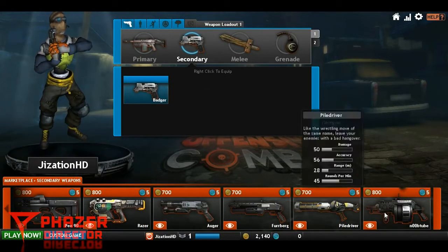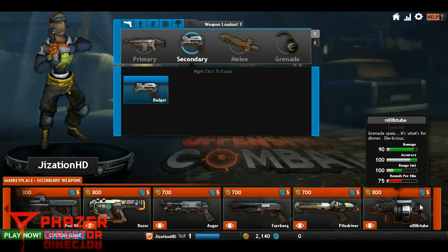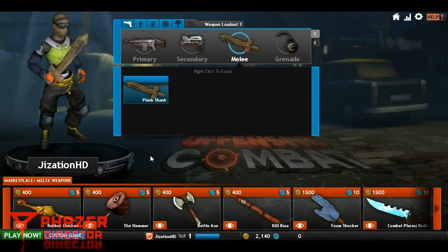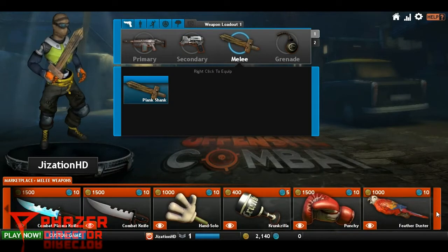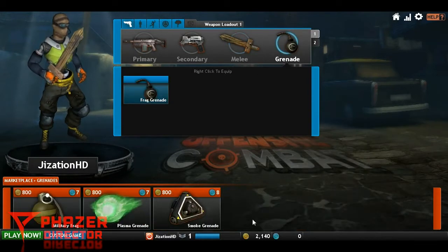I actually didn't know about this — you can go over to the noob tube, that's cool. And then you get melee weapons which are completely awesome. I mean, look at this — a plasma knife, a punchy, a feather duster — that's awesome. And you got three grenades on here.